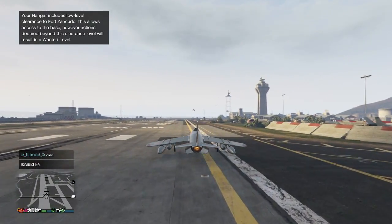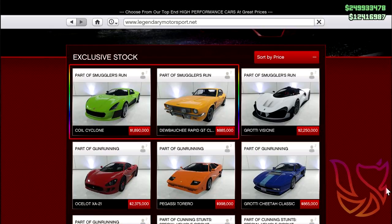Over on Legendary Motorsports there are also two new vehicles coming. The first is the Jubashi Rapid GT Classic for 800,000 dollars, and the second is the Coil Cyclone for 1.8 million dollars, which is an electric car.